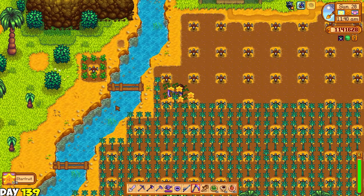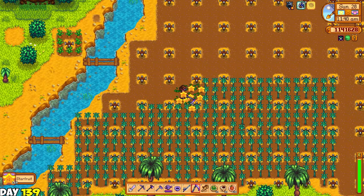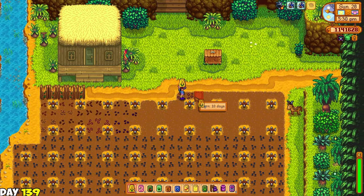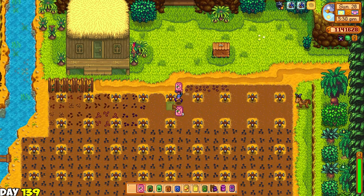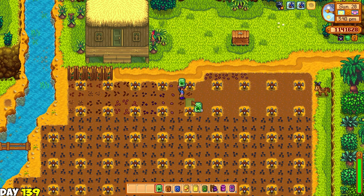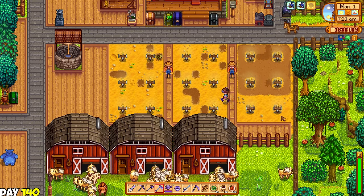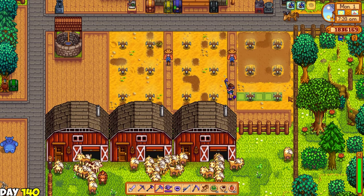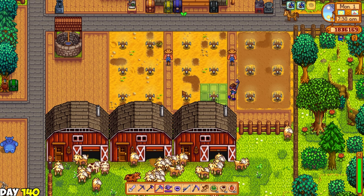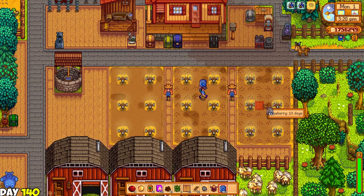Next was the final day of spring and it was harvest day for my cauliflowers - though I actually waited so I could retain the hoed soil. It was also time to harvest the starfruit at Ginger Island. I planted all the various seeds I bought at Pierre's. The first day of summer, day 140: I started hoeing the land and went to Pierre to buy a bunch of blueberries. I was hoping to use my rain totem but I didn't know you have to use it the day before you want it to rain, so it didn't rain today. My bad.